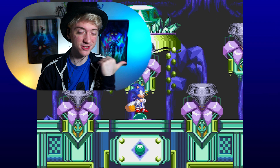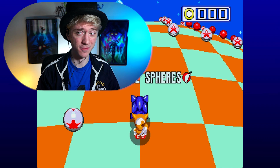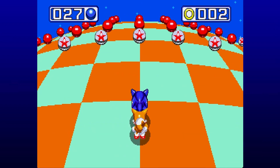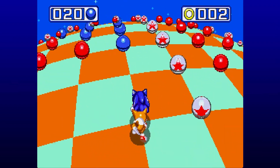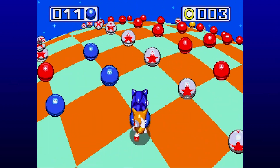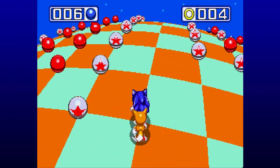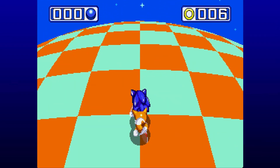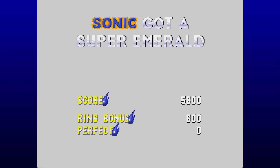I could do a red one there for the Knuckles theme, but Sonic and Tails — blue and yellow — it's so iconic to me. I like this look more. We've got the orange emerald! I enjoyed the extra blue sphere stages for going to the Super Emeralds. Three out of seven already, and a lot of them are coming early on here in Mushroom Hill Zone — we haven't even done Act 2 yet.